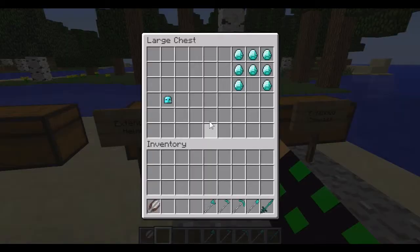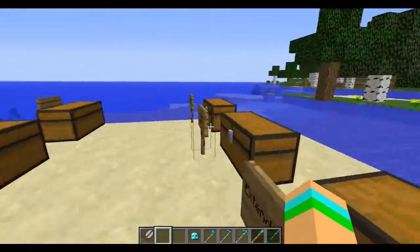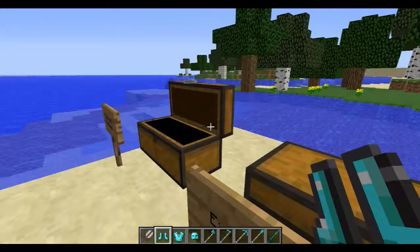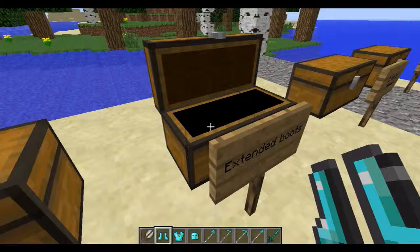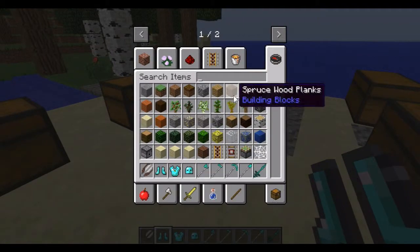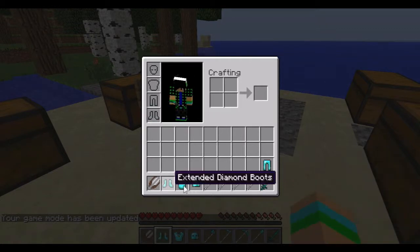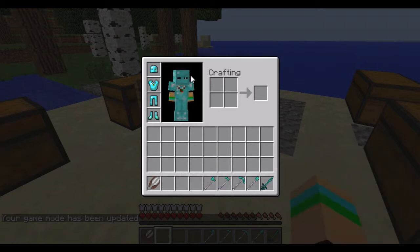Then you've got the extended helmets, which are basically just more powerful than the regular ones. They're all crafted using the same recipes you've just seen — leggings, chest plate, boots and helmet. If we swap over to survival mode and put this armor on, as you can see it's giving us slightly more armor than normal.